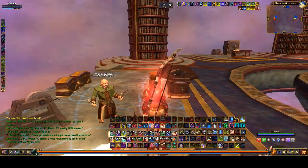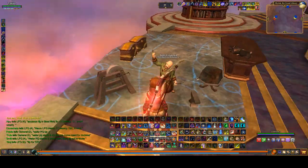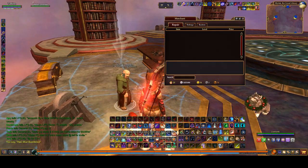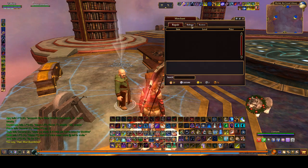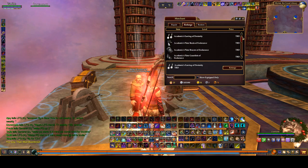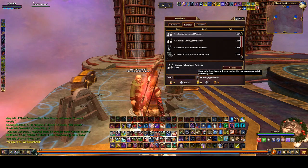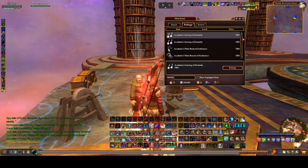So if I go to this mender here — we're in Maris Library in the service gallery — most of the menders in the newer expansions and zones will be menders and reforgers. If I come over here and talk to him, he gives me the regular option to repair, but the second tab is Reforge. It's going to give me the option to reforge everything that's either my toon is wearing or is in my bags. I want to narrow that down, so I'll click the little button that says 'Show Equipped Only.' That makes my list shorter.